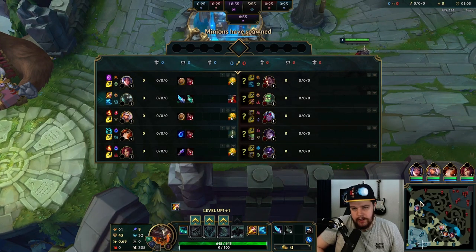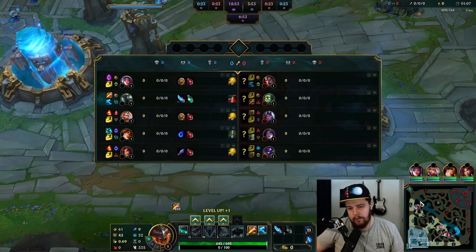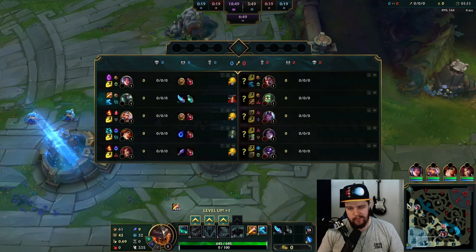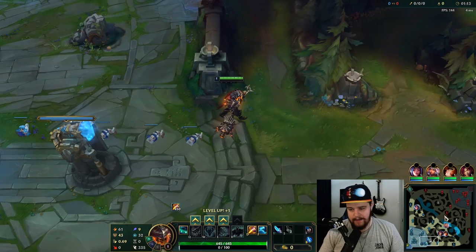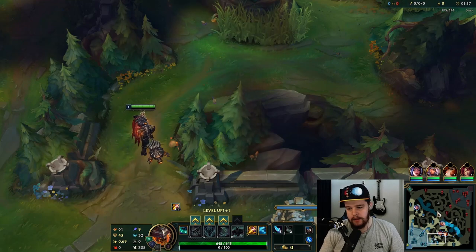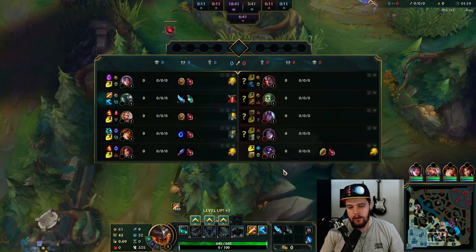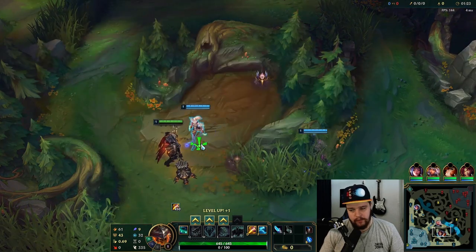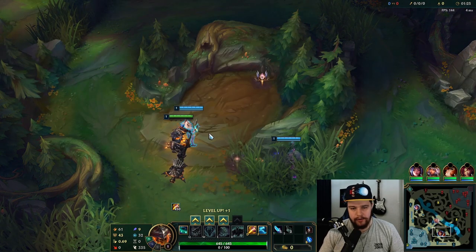I'm going to clear towards top lane in the early game because Darius doesn't have Teleport and an early gank might be possible. Apart from that, we'll wait and see. I also have a good angle on a gank opportunity on Varus from mid lane because of this little path you can walk around to get a good gank. So look for those two in the early game, and then after that we can look for bot lane with Herald and stuff like that.